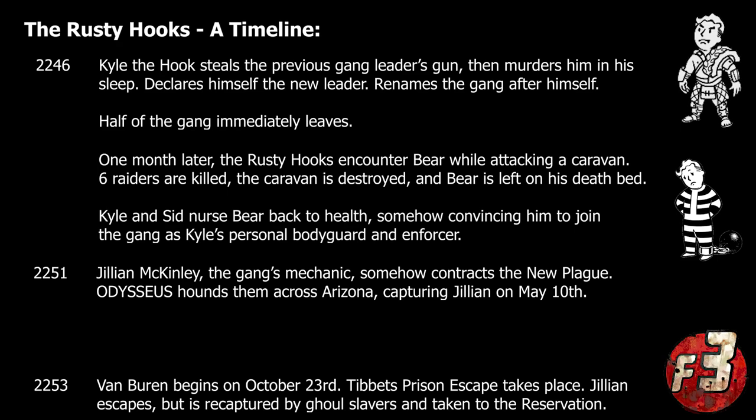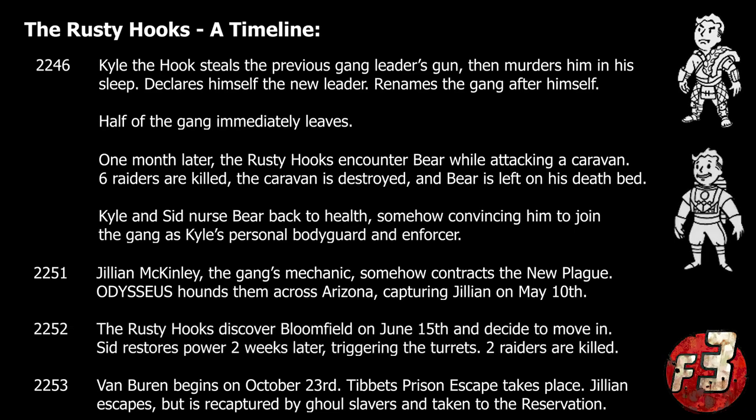Although she would escape the Tibbets Prison facility alongside the player during the opening of Van Buren, she eventually ended up as a prisoner at the ghoul-run settlement known as the Reservation — which is of course where the player would encounter her during the main campaign. As for the rest of the gang, they continued wandering through the desert for over a year, eventually finding their way to the Bloomfield Space Center in June of 2252. Deciding the space center would make an ideal new base of operations, they quickly moved in, only to lose two more members after Sid, the gang's replacement mechanic, accidentally reactivated the turrets guarding the nearby launch platform. Rather than abandoning the location, Kyle simply marked the landing pads as off limits, and the gang made itself comfortable throughout the rest of the facility.